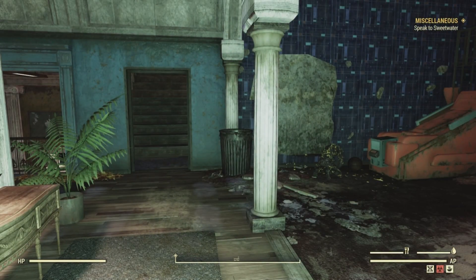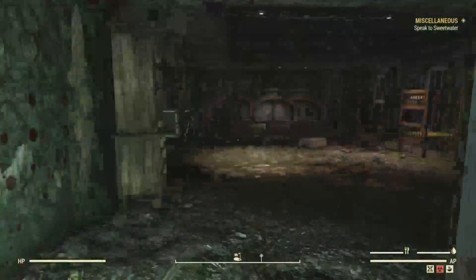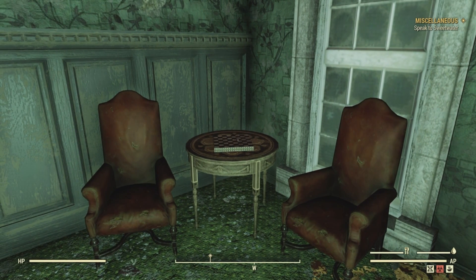Our fifth bobblehead is in the upstairs bedroom with the large brick fireplace, in the west corner on the small round table with the two burgundy chairs. And here it is — if a bobblehead did spawn, it would be right here. Alright, well we got one bobblehead total. Let's see if we can get any magazines.